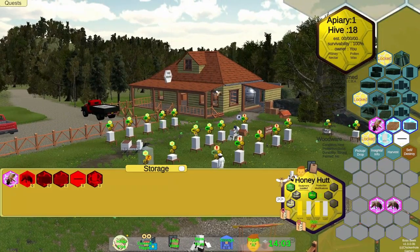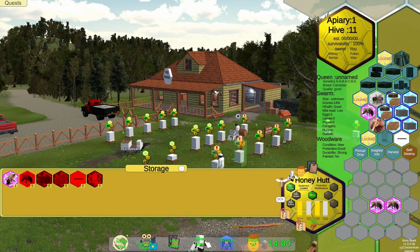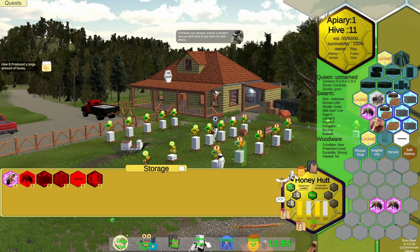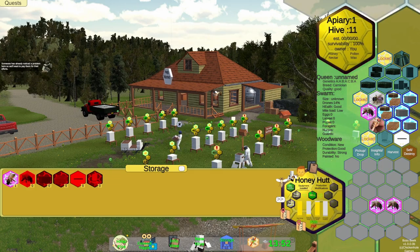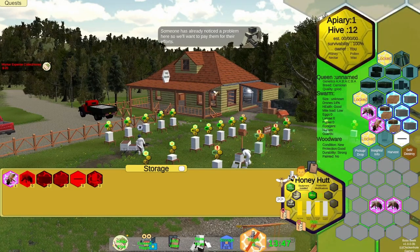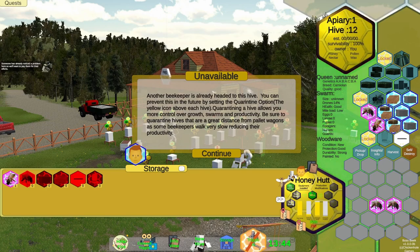I'm still not real good at it yet. This hive — I'm thinking this means that it needs an inspection. So let's inspect. Someone has already noticed the problem. Another beekeeper is already heading to this hive. You may prevent this in the future by setting the quarantine option — the yellow icon above each hive. Quarantining a hive allows you more control over growth, swarms, and production.